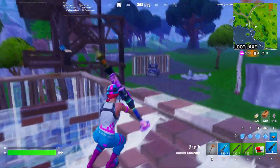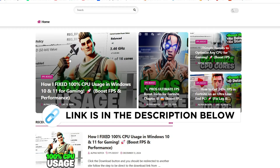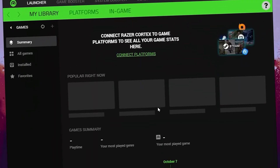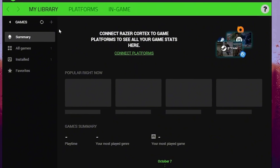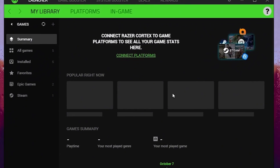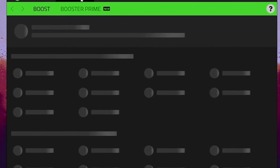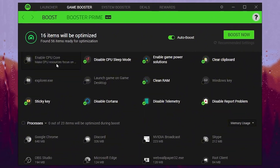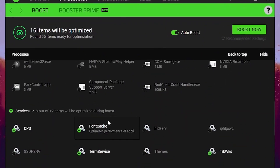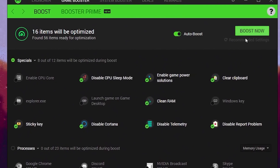Now in the next step, you need to download User Kotex on your PC. You can get this file from my official website — I give the link in the description. Here is the optimization window for User Kotex. On the very first step, here is my library section, where you will find your installed games on your PC. Now go straight into the next section, which is Game Booster. Inside here, you will find multiple options for optimization of your Windows, like special processes, services, and all this stuff. Simply turn on the auto boost option and click the Boost Now button.